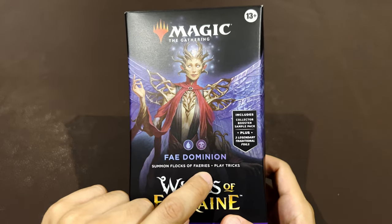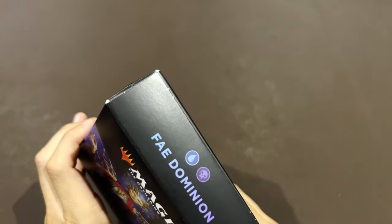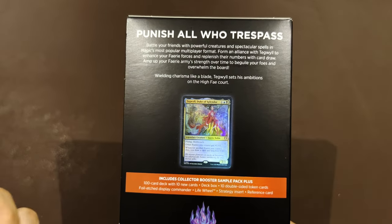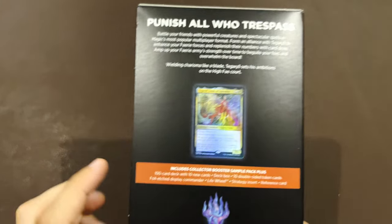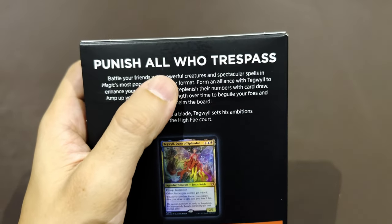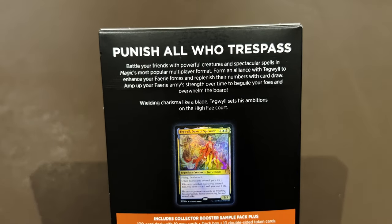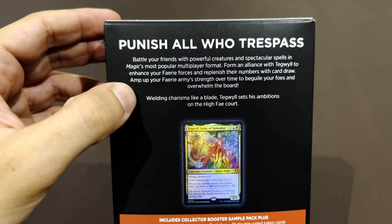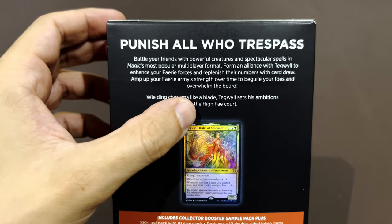You don't have that open window where you see the commander card. It's expected to have a collector's booster sample pack inside and two commanders — the primary one and the secondary one. So you have a little hint of what to expect here: 'summon flocks of fairies,' so this would be a fairy deck, and 'play tricks.' There's some foiling on the colors.